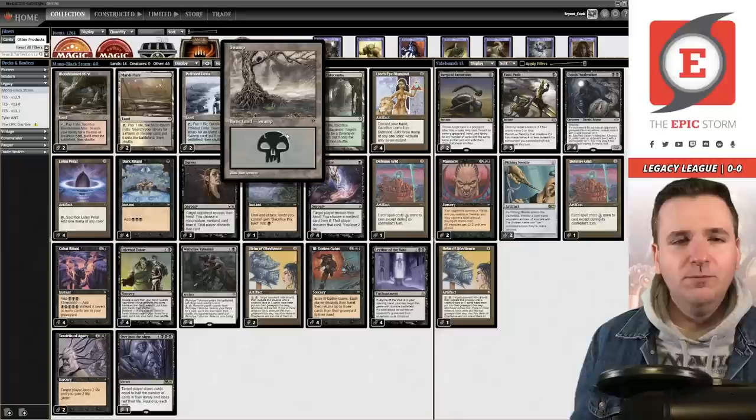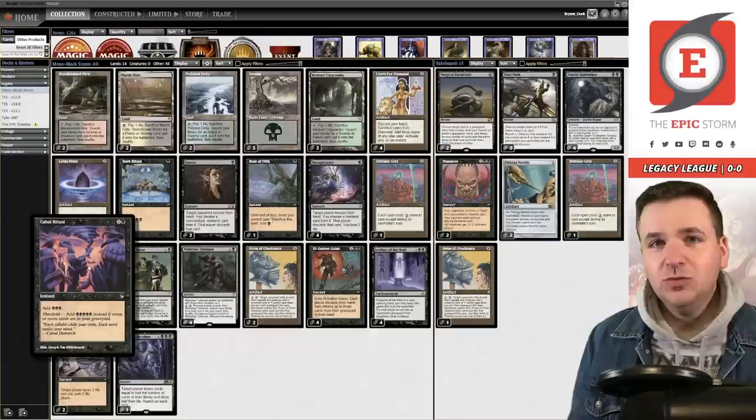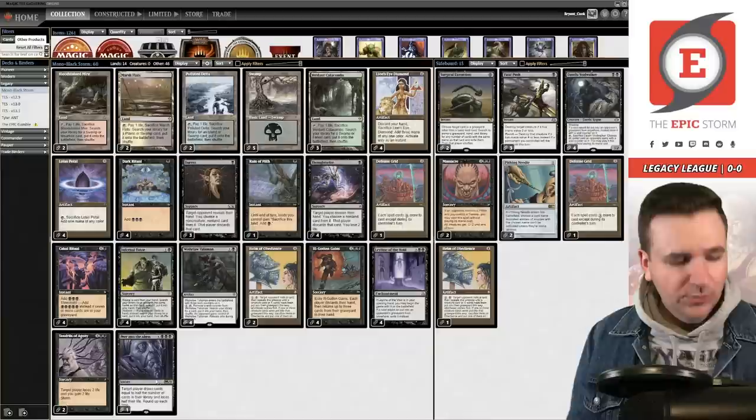Basic Swamps are the only land that taps for black mana in this deck. We do have some fetch lands to create cards for threshold. We also have Rain of Filth to help out a little bit, but for the most part this deck list is budget outside of the Lion's Eye Diamonds — there are some things so powerful you can't get away without them.